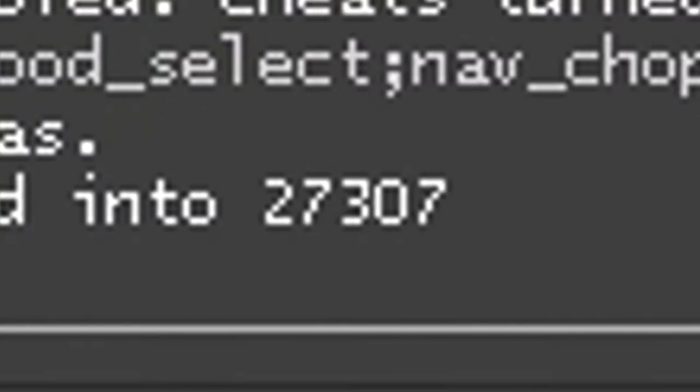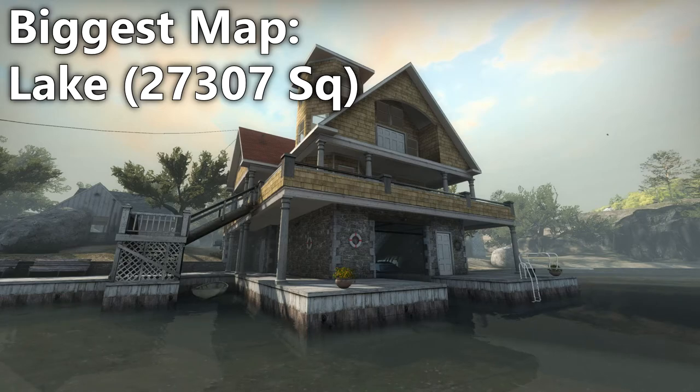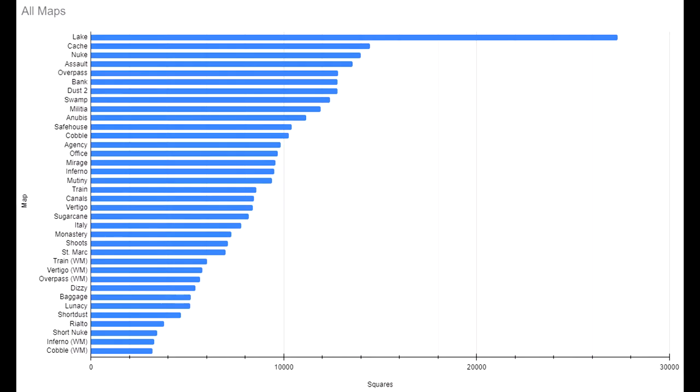Lake absolutely destroys every other map in the game. It's basically just a huge box that you can run anywhere in, so it makes sense, but this was not what I was expecting. The reason I left Lake until last isn't just because it makes for a fun way to end the video — it's actually because it ruins the graphs. If I'd included Lake in the graphs it would have been a mess. Lake is the biggest map in the game at almost double the size of Cache.